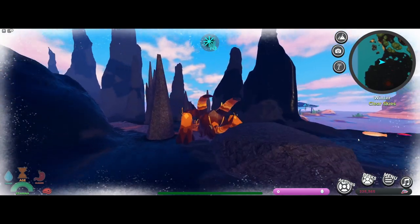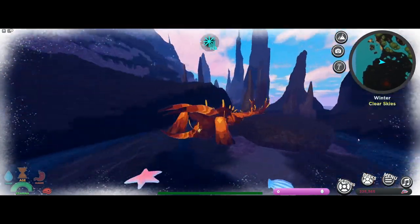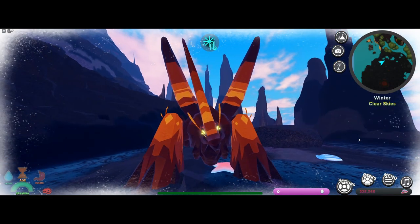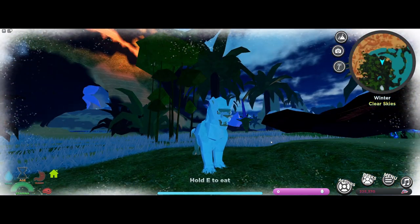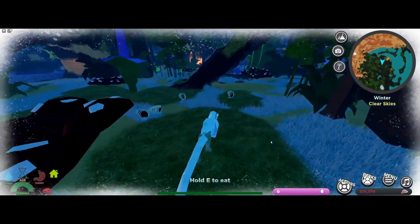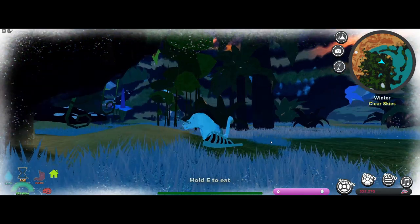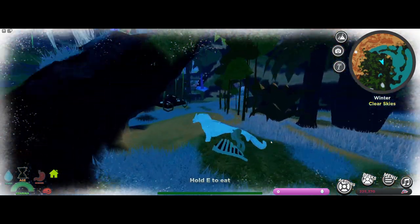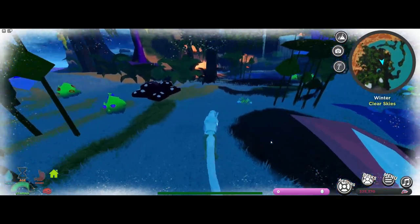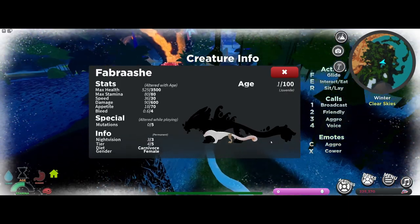Alright, so that is the Tornier. And now moving on to the Febrask. We have spawned in as the Febrask and we are a tiny little baby lion. Luckily, we spawn right next to a food source, so we do not have to worry about food for quite a while. Overall it looks pretty decrepit and weak.